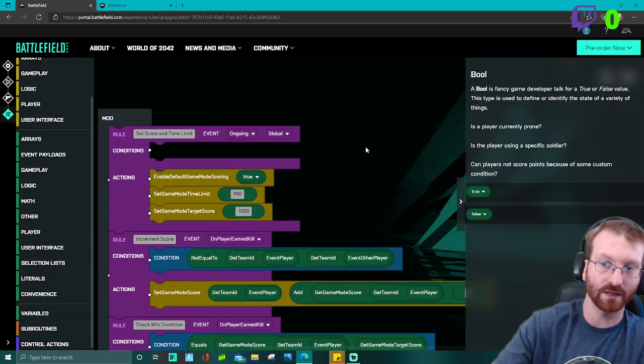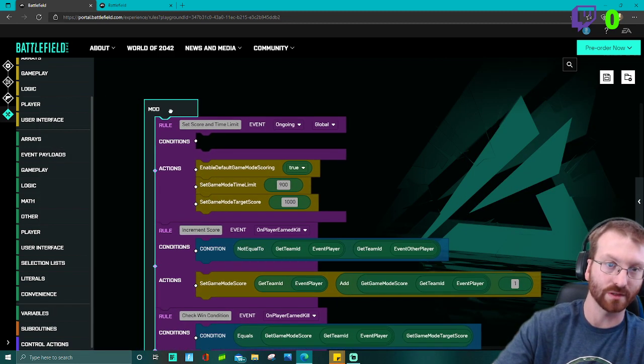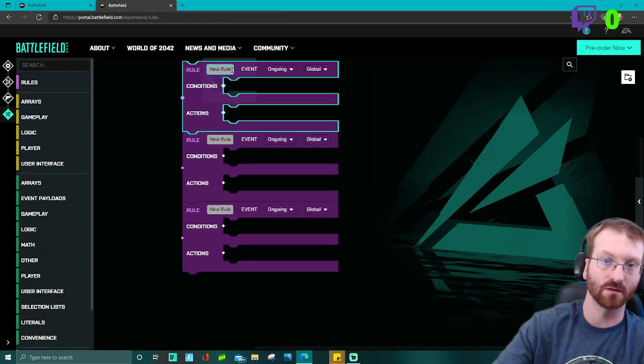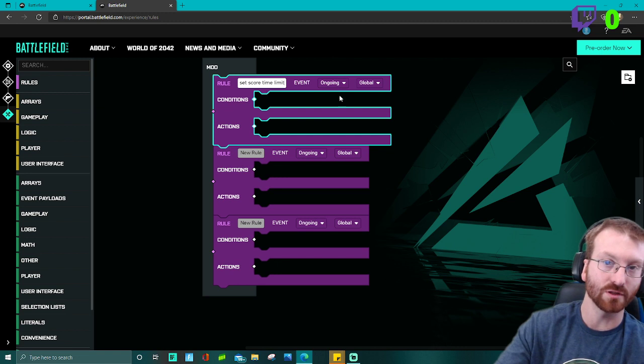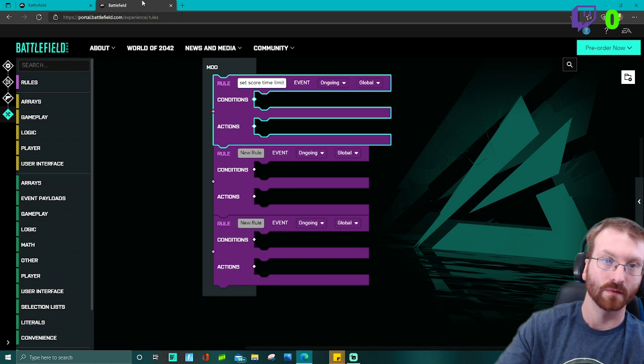I already have this set up in another game mode, so we're going to do a copy-and-paste kind of thing, switching back between screens. The first rule is called 'set score time limit.' Click on the block — it's highlighted 'set score time limit.' Make sure everything matches up. The event should be 'ongoing and global.'